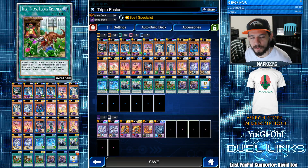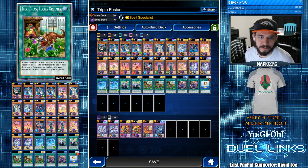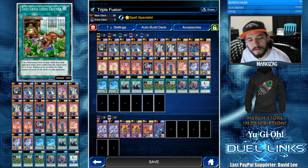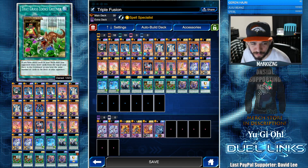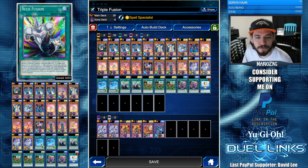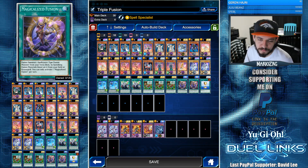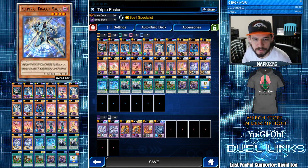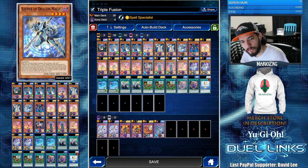Hello YouTube, welcome to another one of my Duel Links videos. Today I have for you a 30-card deck featuring the three most powerful fusion cards: Invocation, Neo's Fusion, and Magicalized Fusion. You can probably come up with a 20-card version if you have three Keeper of the Dragon Magic, but we're free to play so we only have one.